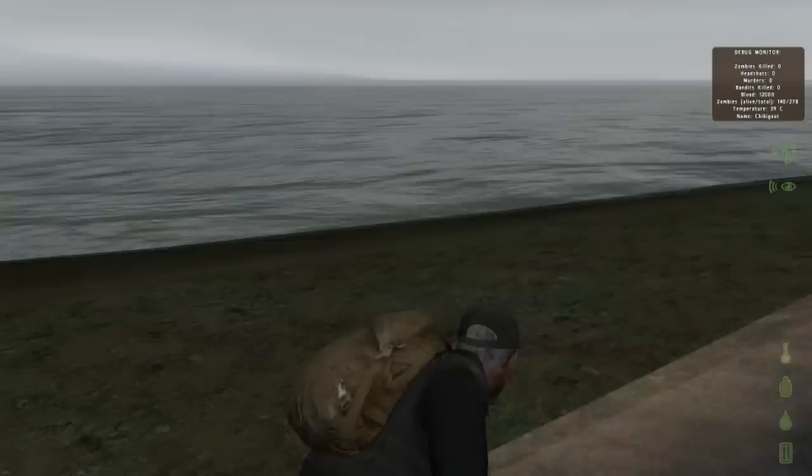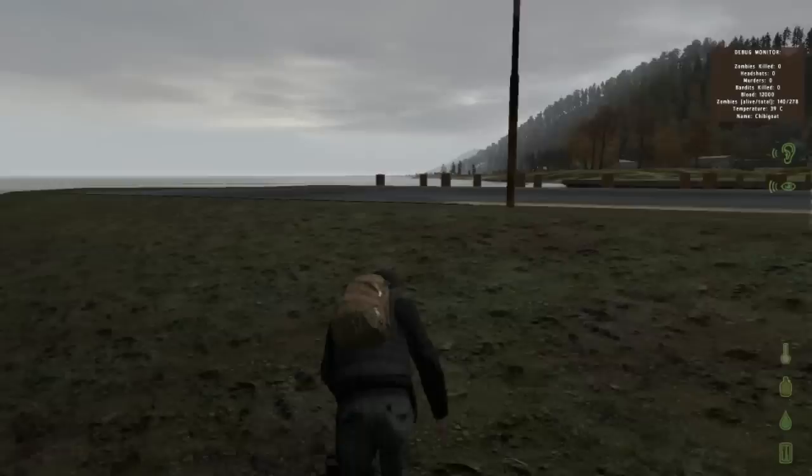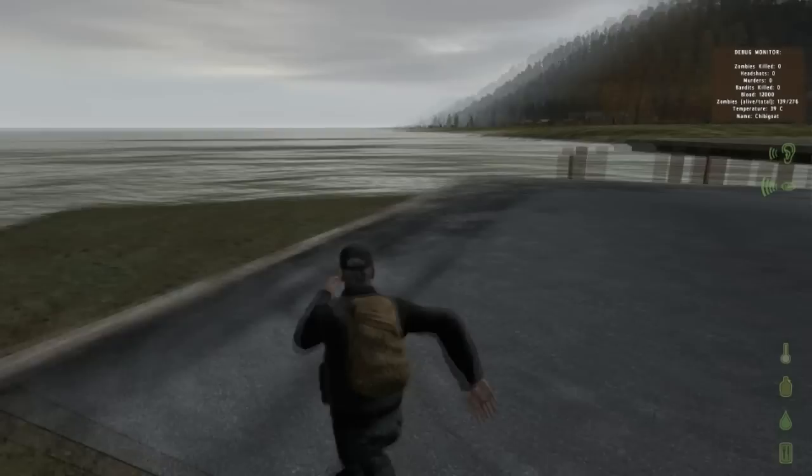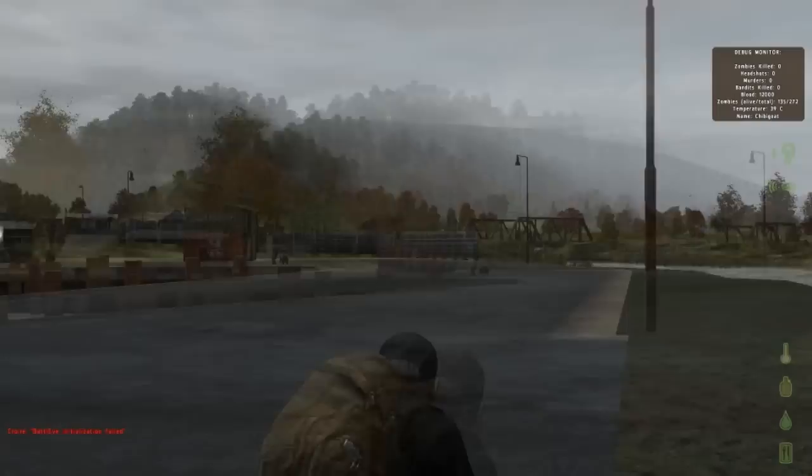Don't swim in the water because you will lose your stuff — they might've fixed it but I definitely wouldn't count on it; you tend to just drop all your stuff when you swim. There are also two camo items — the ghillie camo and regular camo. When you equip them, they supposedly erase your inventory, so I'd recommend not equipping those until they're fixed.